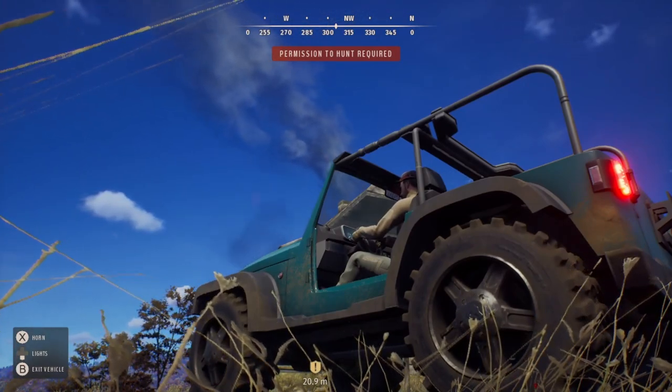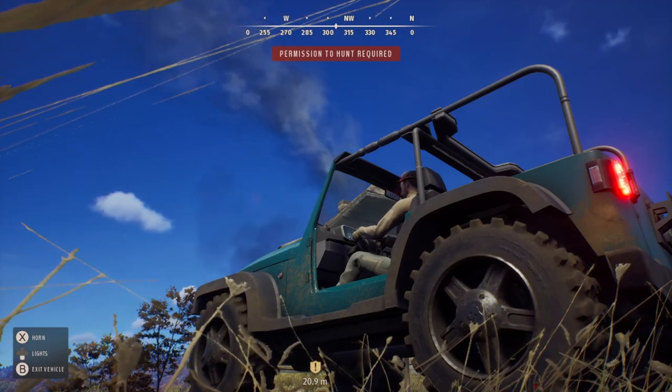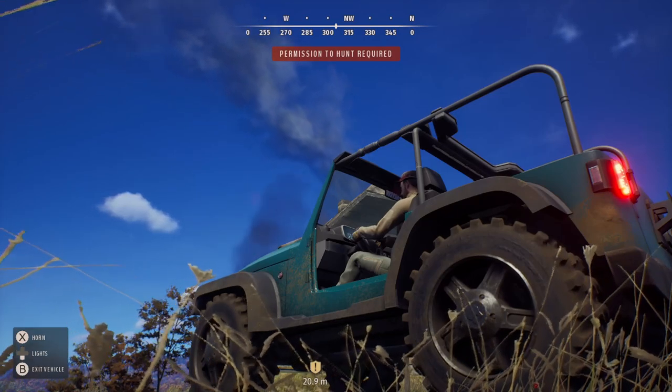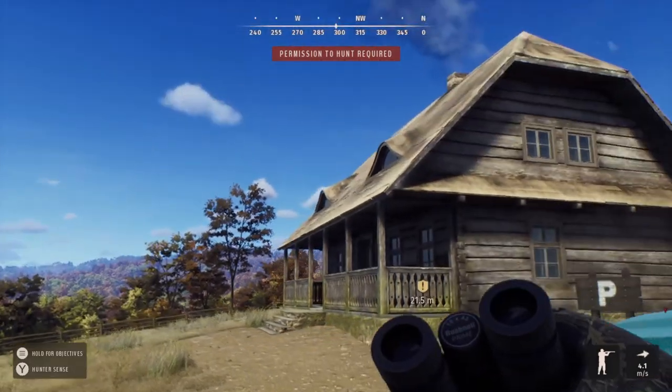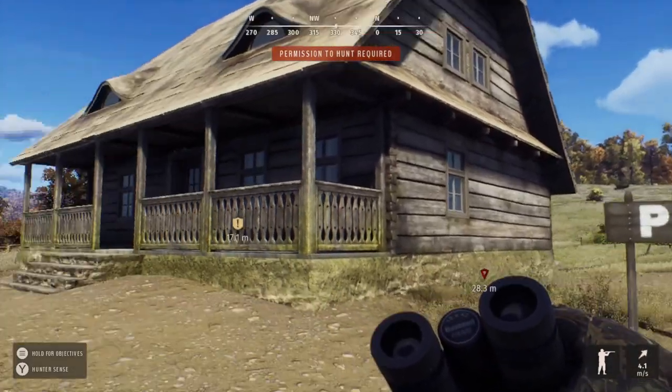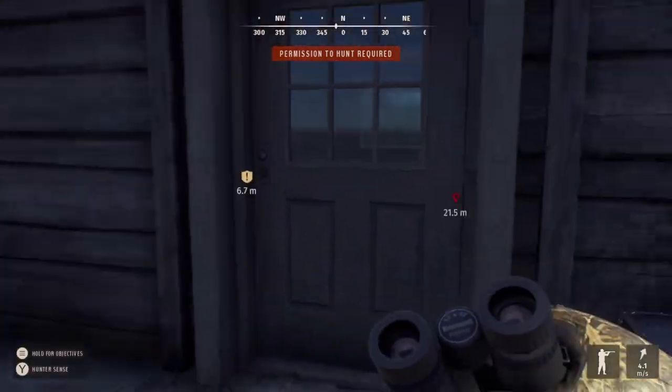In this video we're going to be taking a look at parts of the maps that require permission to hunt on. As you'll see, parked here in the jeep, it says in the very top middle of the screen underneath the compass: 'permission to hunt required,' and on this land I cannot hunt without having permission from the landowner.